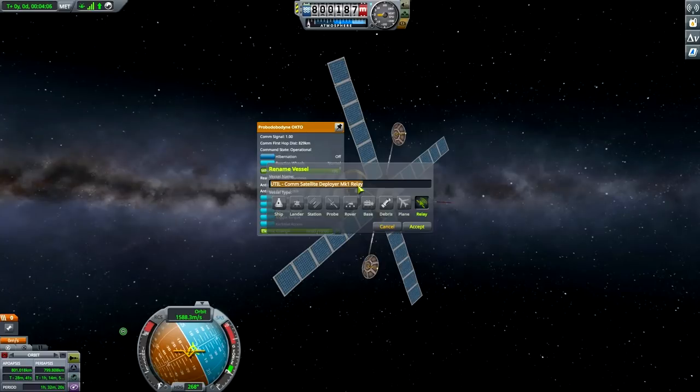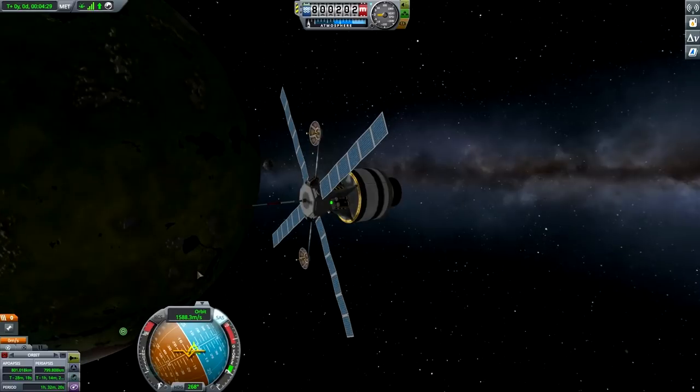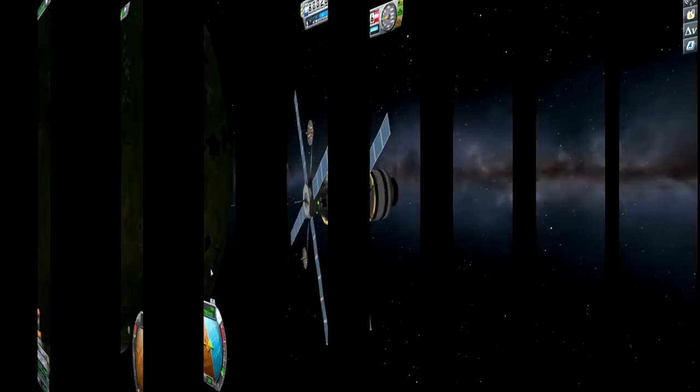Just looking at the apoapsis and periapsis to make sure they're as close to 800 as we'll get. 1 hour 32 minutes 20 seconds — good enough. Let's thrust and shut down the engine. This probe will be at 800 by 800 with an orbital period of 1 hour 32 minutes 20 seconds — important to remember. Let's rename the vessel: Kerbin Short Range Com Sat 1. Accept. Looks good enough to me.